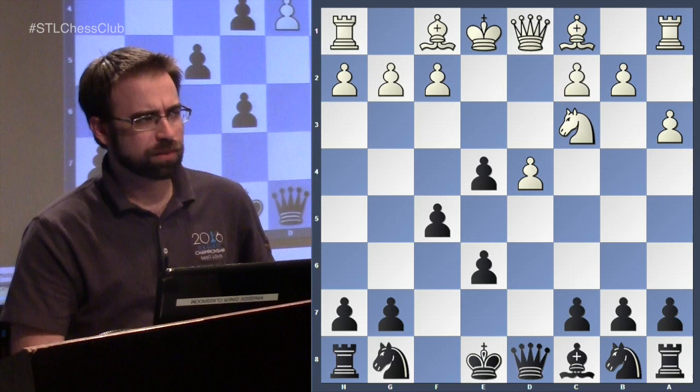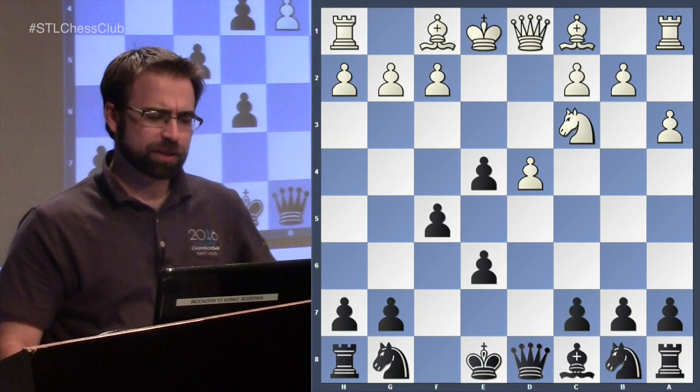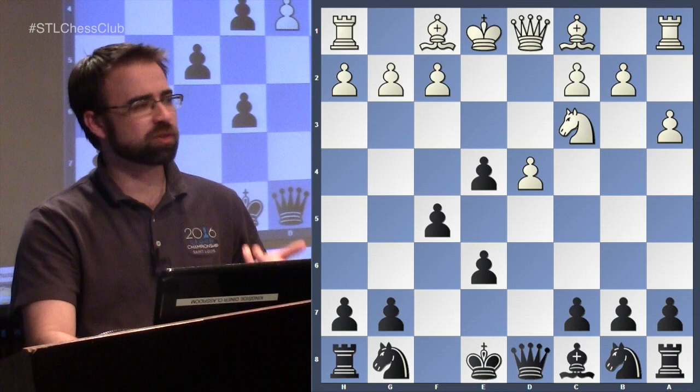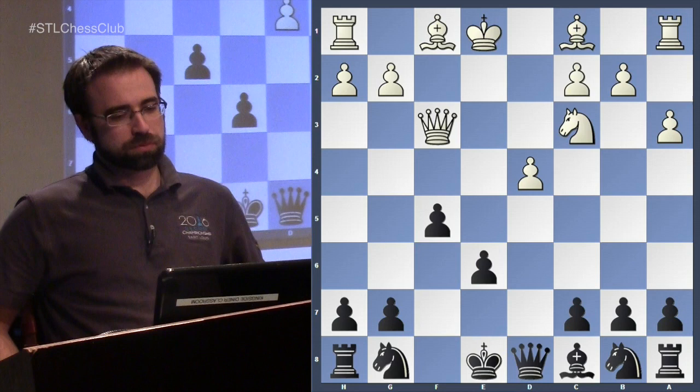An interesting but not particularly good alternative is f5. It feels dubious to give away your dark-squared bishop and then put all your pawns on light squares — there are a lot of potentially weak dark squares in this area. White actually gets plenty of compensation for the pawn after f3.